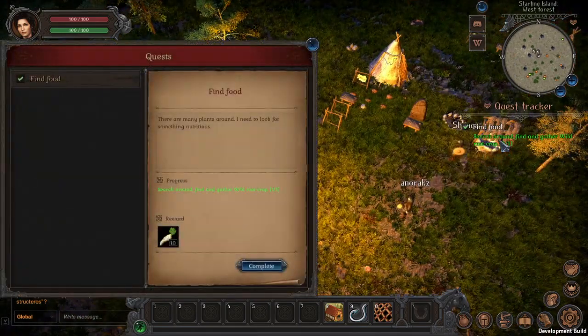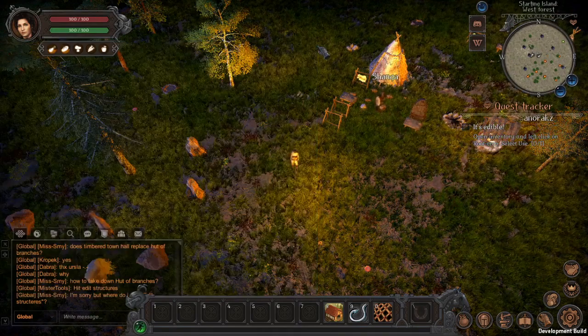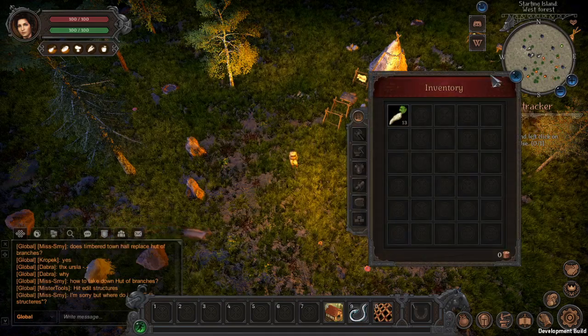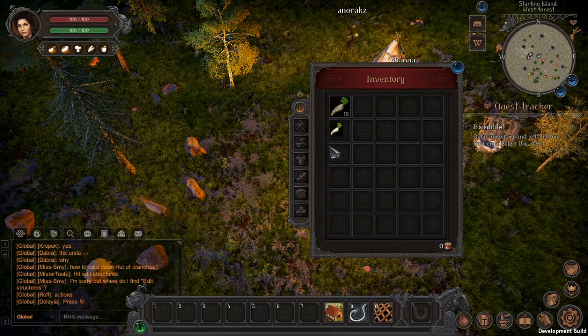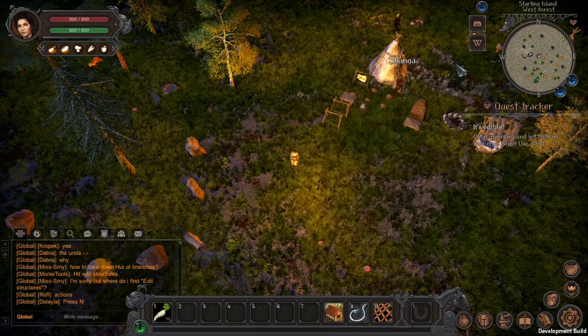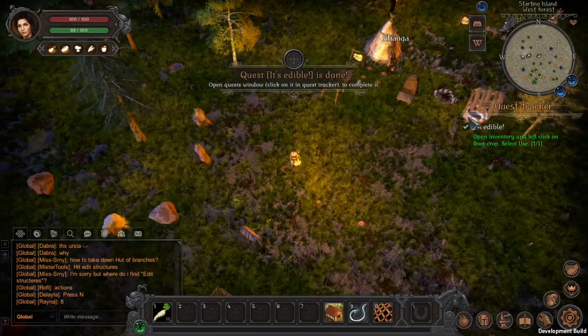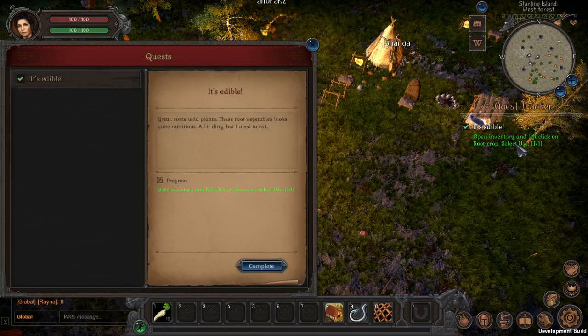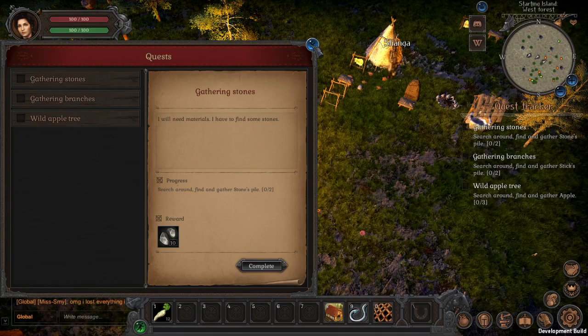Let's collect — I see lots of players around me. Let me complete this quest and check my inventory. The inventory key is I on the keyboard. I have the root crop item here. I can register it to a hotkey slot, and pressing one uses it as food. I also completed another quest by accident by opening the inventory. Now I have three quests: gathering stones, gathering branches, and wild apple tree.